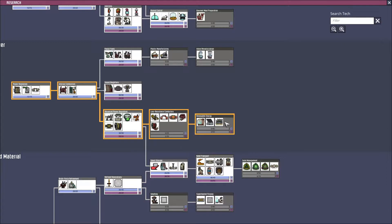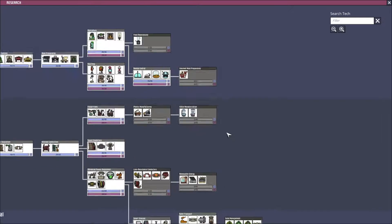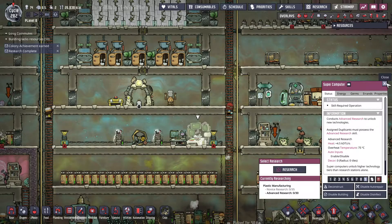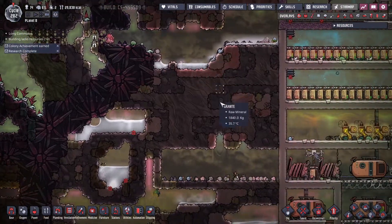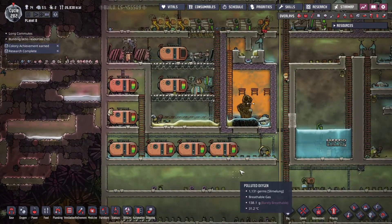Let's go ahead and unlock - what's that? Sauna, okay. Oil well - that would be a good idea. Oil well and polymer press, that turns petroleum into plastic - we don't really need that but we could use the oil well because that would give us more. There are so many oil reservoirs around us - yeah let's do that. Let's go all the way to the end for that, there are so many oil reservoirs around us that we can have like endless power, even though we kind of already do have endless power.